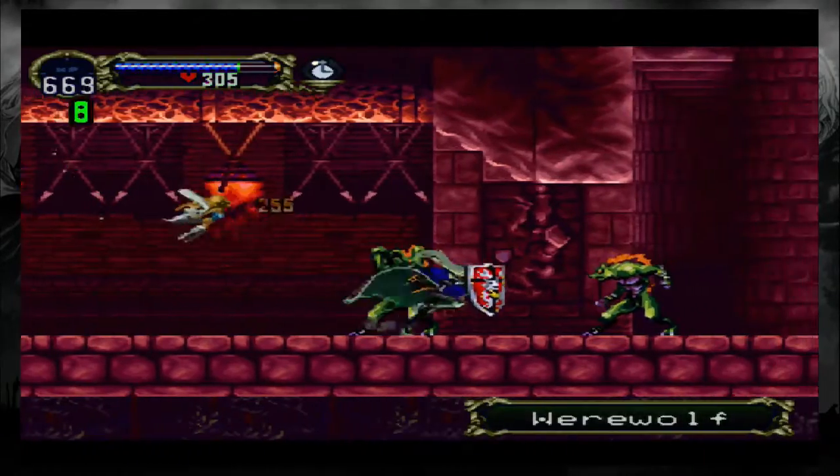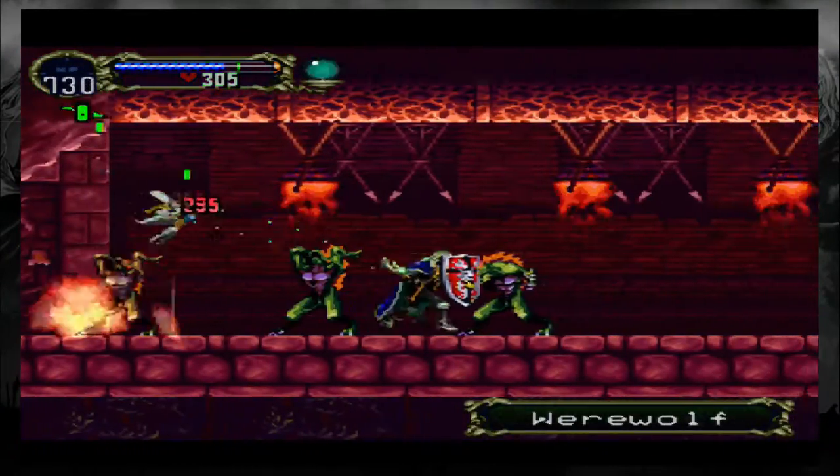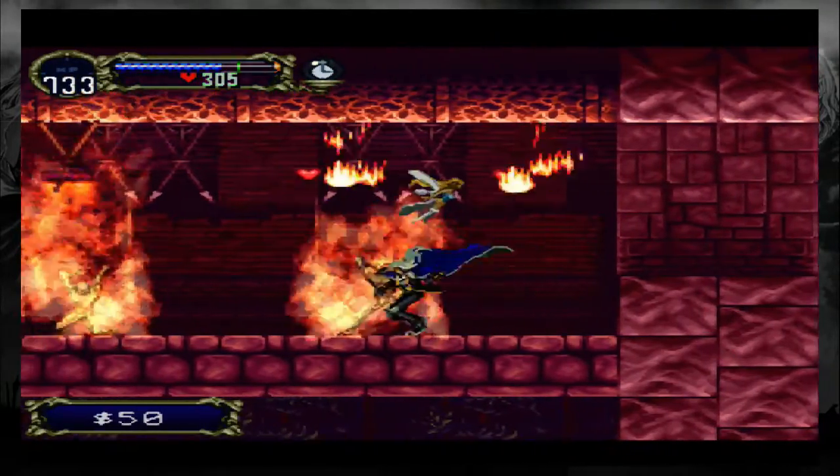The entire map is flipped upside down in this mode and you discover the true, hidden secret behind Dracula's castle, at least in this timeline.